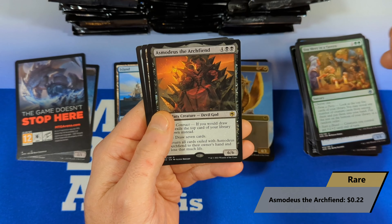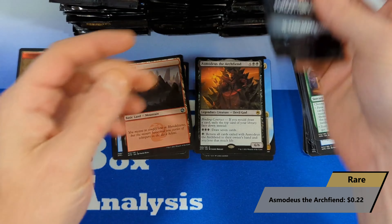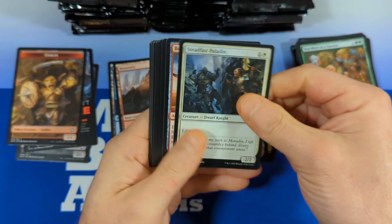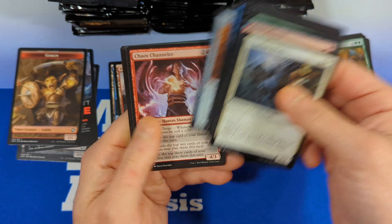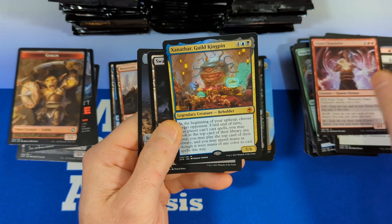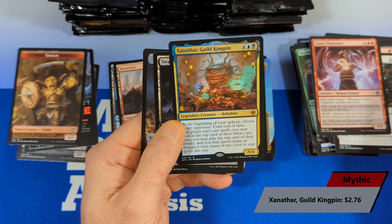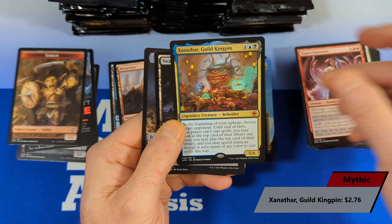Then we got the Archfiend coming in from black, then a mountain and a goblin. Boots of Speed, dragon fire, and almost missed the rare — Xanathar, Guild of Kingpin coming in. Mythic. Value just over $2.